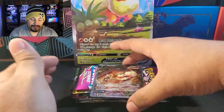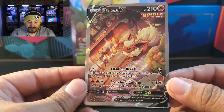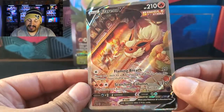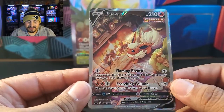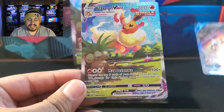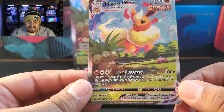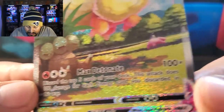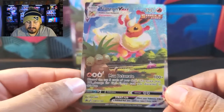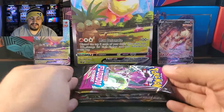Now we'll get into the promo cards. We have the Flareon V Alternate Art — this is a beautiful card. This is probably my favorite one of the three promos from the Jolteon, Vaporeon, and Flareon, just because it looks beautiful next to the fireplace. The Vaporeon VMAX one is nice too with all the Pokemon it's swimming with. And then we have the Flareon VMAX — giant Flareon in the background with Exeggutor chilling right there, and I think that's a Slowpoke too. Both promos are very beautiful. Happy to have them, can't wait to get all three of the promo sets graded.